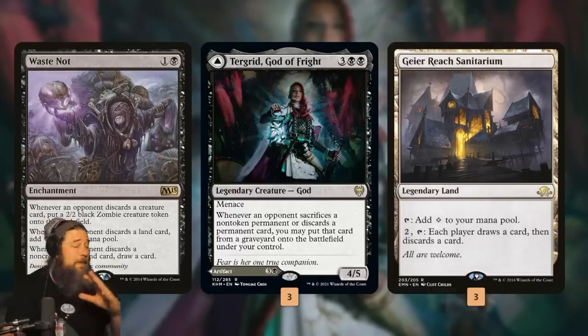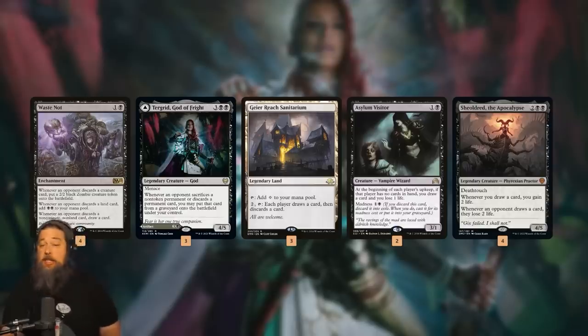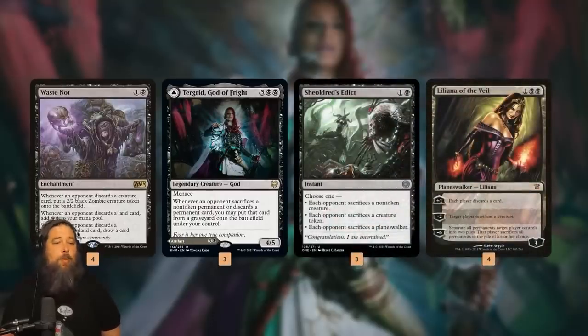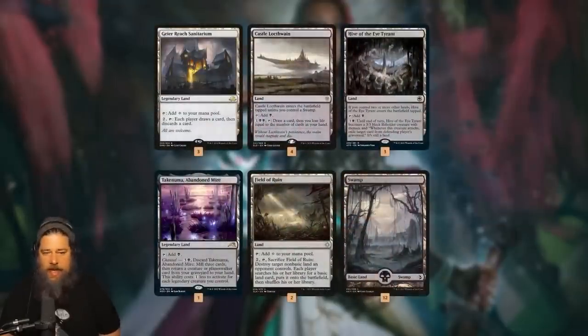Geier Reach Sanitarium is the reason we're playing this deck - it's the card that makes the whole plan work. We also have some other synergies: Asylum Visitor we can madness into play, plus it draws us cards if we get our opponent empty-handed. Shielded Red gains us a bunch of life as we're drawing extra cards each turn. We also have edict effects to work with Turgrid - Chandra's Edict lets us steal our opponent's planeswalkers or creatures.